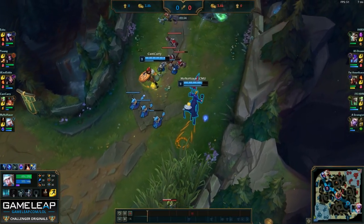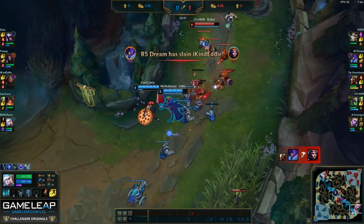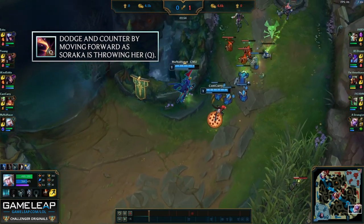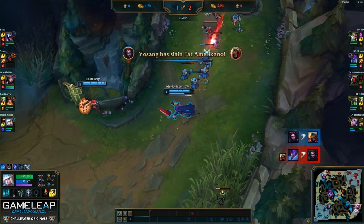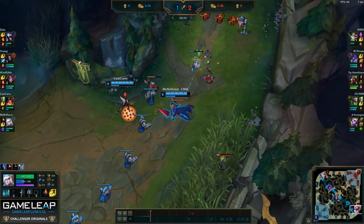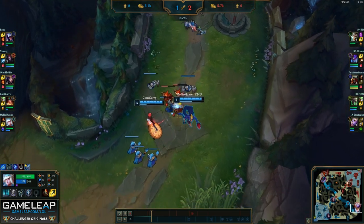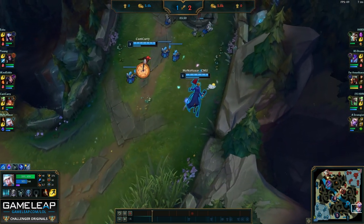Now that we forced Soraka's flash, we're in a very good spot because if we choose to all in, we have the summoner spell advantage. I'm going to keep pushing the wave with Sivir and force them under turret. I'm always looking to throw my W, and when I see Soraka walk up to throw her Q, rather than moving backwards to dodge it, I'm going to move forward. Most Sorakas aim their Q slightly behind to predict people walking back, so walking forward gives a reasonable chance it misses. And even if it lands on me, I'll be in range to use my W and auto, getting some damage back in the trade.